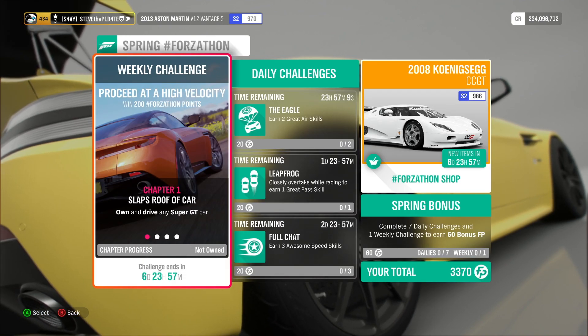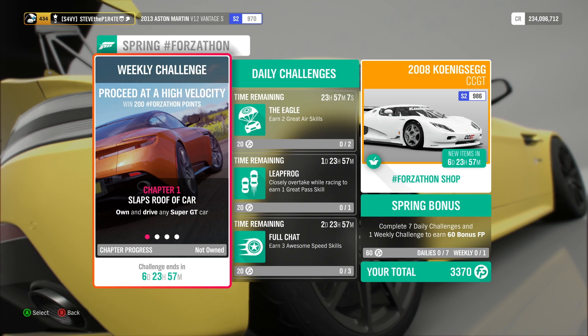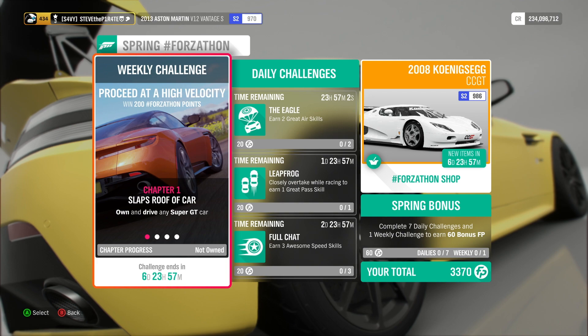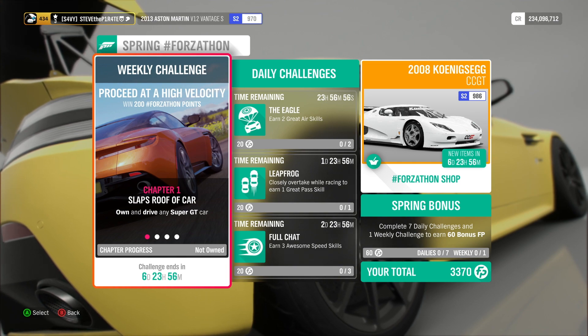This week's spring Forzathon weekly challenge is called Proceed at High Velocity, and you can win 200 Forzathon points if you own Lake Lodge. If you don't own Lake Lodge, you will only get 100 Forzathon points.